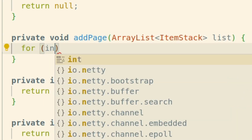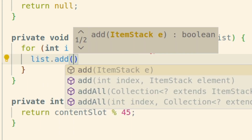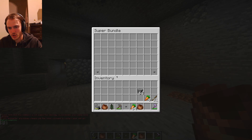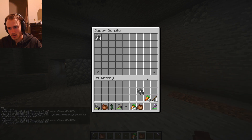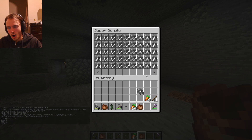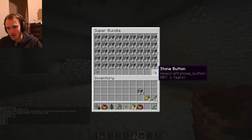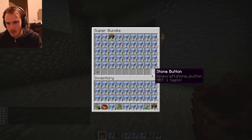Literally just gonna do: int i equals zero, i less than 45, i plus plus, say list dot add. Let's check it — page one, page two, page two, page one. Oh my gosh, it's working! Boom, those are my pages.